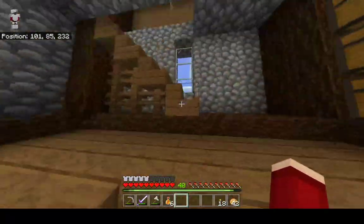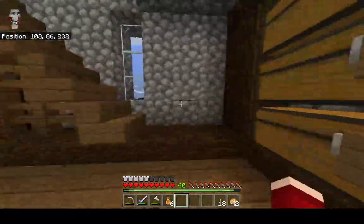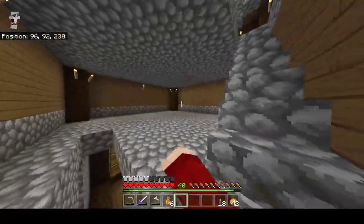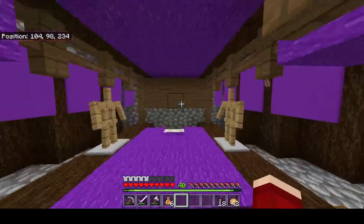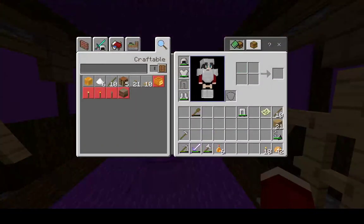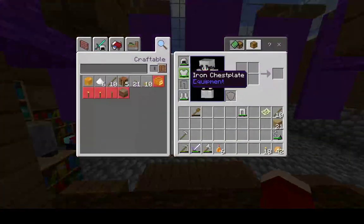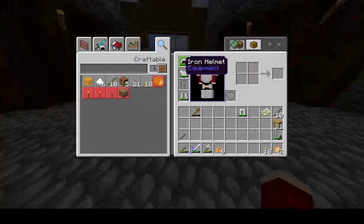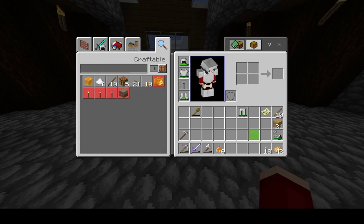Over here we have all of his storage items. This is going to become a tiny room one day. But here's this rich bed for rich people only. My skin is based off of my girlfriend in real life, as you can see. It's a very nice skin.